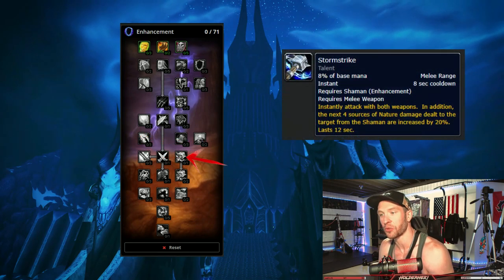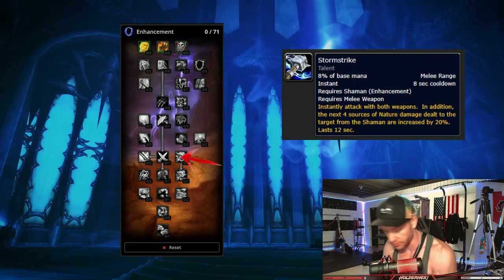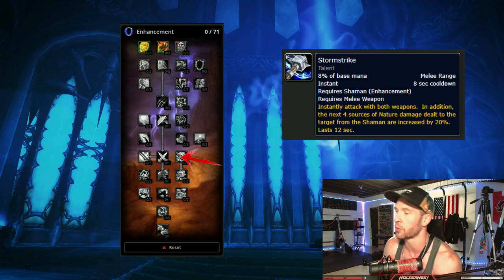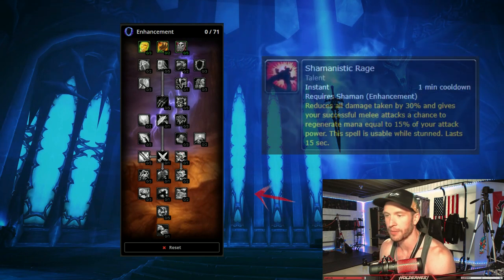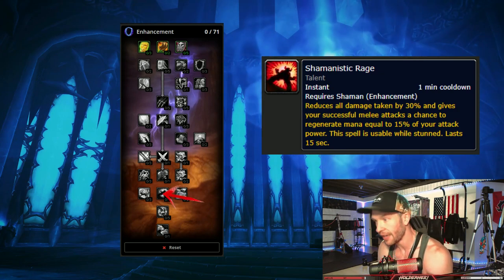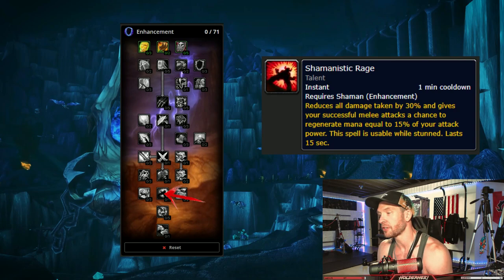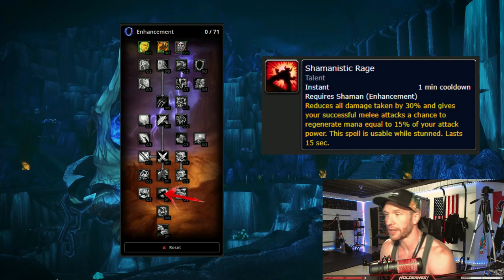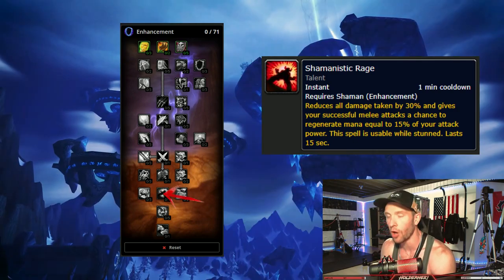Storm Strike is now on an 8 second cooldown and the debuff gives 4 charges that only you can use - no more Elemental Shamans, Rogues, or Hunters taking your Storm Strike debuff. Shamanistic Rage is now on a 1 minute cooldown, can be used while stunned, and is excellent for PvP, but also great for dealing with mob mechanics. You don't have to worry about choosing between mana or survival - you can just constantly be blowing it because it's on a 1 minute cooldown.